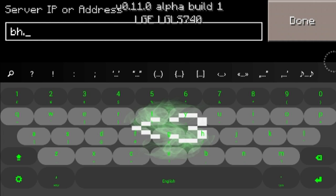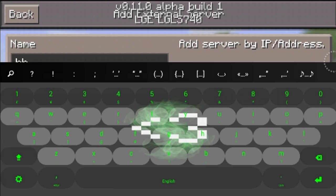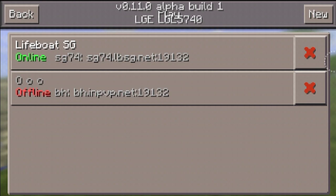So let's say, for example, blockhunt.pvp.net — there we go. And then you just put 'Block Hunt' or whatever name you want. And that's basically how you add external IP servers.